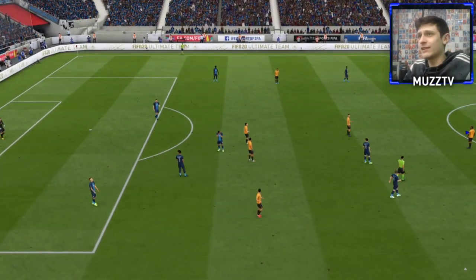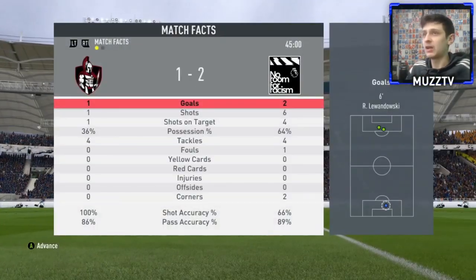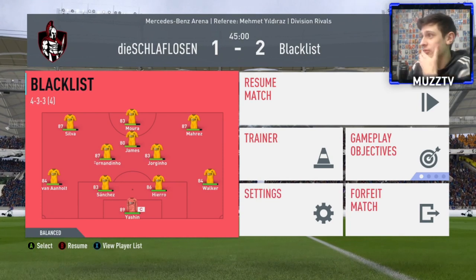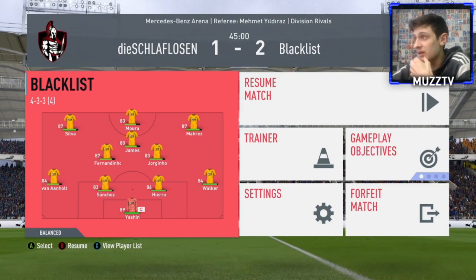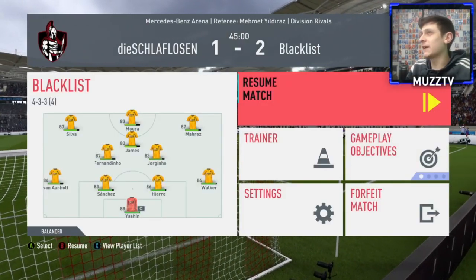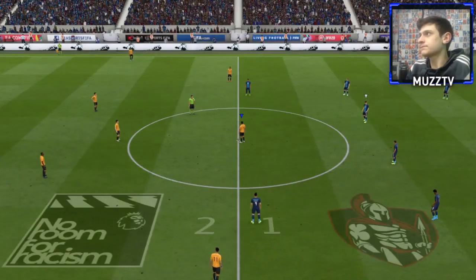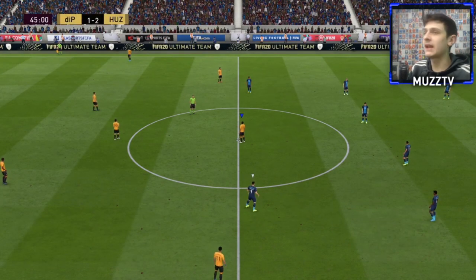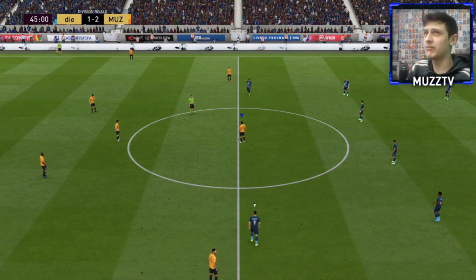Half-time whistle has gone. Van Aanholt — I'm trying to give my honest review. I don't feel many negatives with him. He's been unreal so far, hasn't put a foot wrong — every tackle that's gone to him. In terms of on the ball, feels great — very nice dribbling, fast. Honestly, love him. The only negative might be his strength, but after four games I still haven't been bodied. Wingers running at Van Aanholt won't be that strong anyway unless it's CR7 at LW or RW, so I highly recommend Van Aanholt.